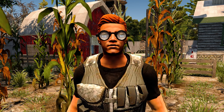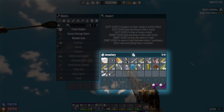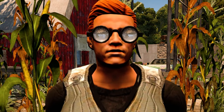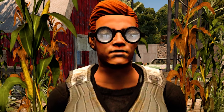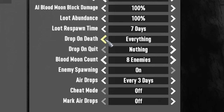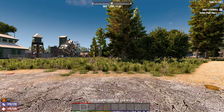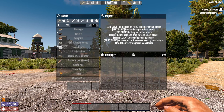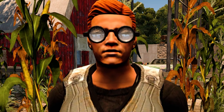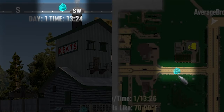In 7 Days to Die, a player has two main areas to store their tools, weapons and resources: their inventory and their tool belt. Upon your death, the Drop on Death setting determines what happens to your precious belongings. You can choose to drop everything on your death, meaning that when you respawn you are naked with nothing on you. You can then make your way back to where you died to collect your possessions by following the blue backpack icon on the compass, HUD and map.